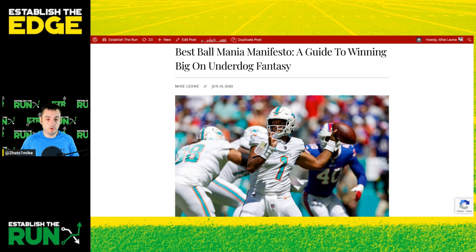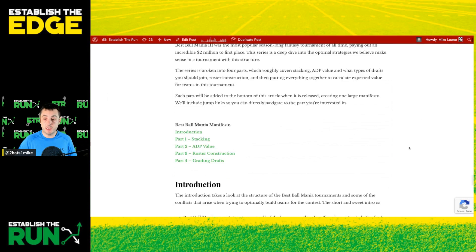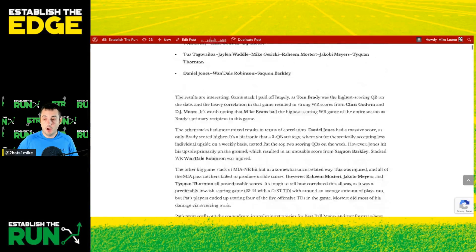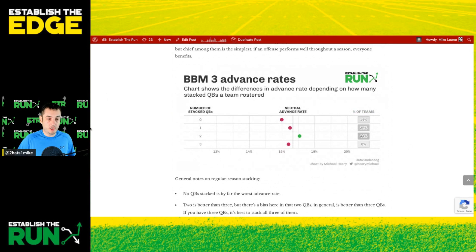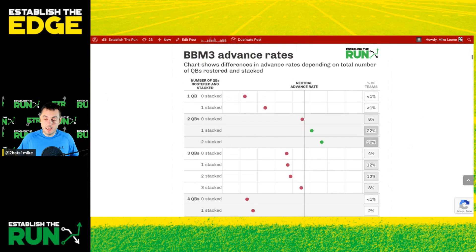My data is only looking at stacks with the quarterback, but we can start with regular season advance rates. I've got a chart up — if you're watching this on the Establish the Run YouTube channel. Basically what we see is even in the regular season, stacking helps advance rates. It's not huge shifts, but if you look at the number of quarterbacks rostered on a team and then break down how many of those quarterbacks were stacked, the more that were stacked the higher the advance rate in every bucket. So if you drafted two quarterbacks, for example, your best advance rate in the two quarterback segment was having two of those quarterbacks stacked, followed by having just one of them stacked, and then followed by having zero of them stacked, which was the worst.